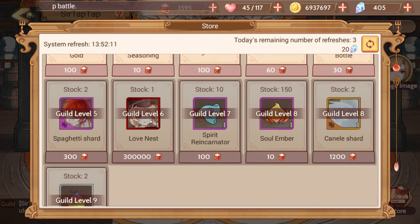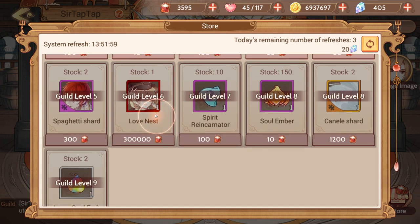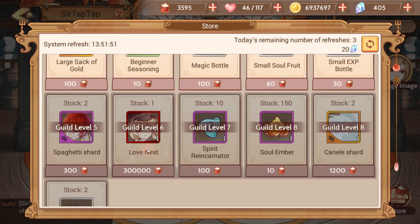Being the guild master doesn't get you extra points or anything, so don't be tempted to make a guild just to be the ruler — it doesn't really matter. Everybody benefits the same just from being in a guild. Also, if you leave a guild you get to keep your guild money, but you can't actually spend it until you're in another guild, so leaving isn't really encouraged.